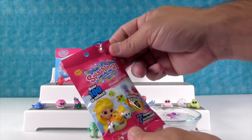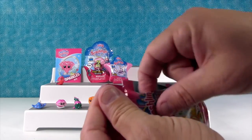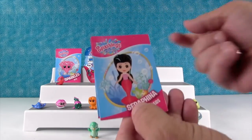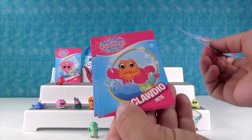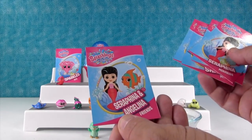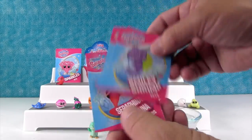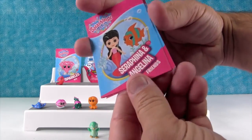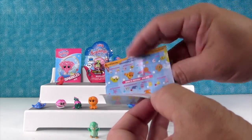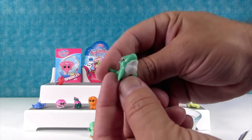I'm going to open up the collector cartons — just don't set them on the table, I got the table all wet. We have Serafina, Claudio, Smiley Shrimp — I like that one — and Serafina and Angelina. Smiley Shrimp. Serafina and Angelina because that rhymes, that's more fun. And we have a Splashling — it is Olly Orca. I was going to say Flapsy, but it's Olly Orca. Very nice.